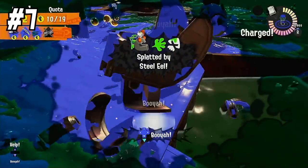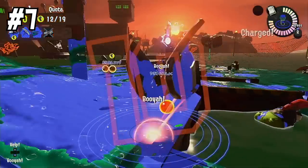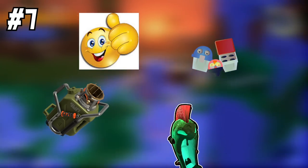Number seven: this is a rare occasional-use thing because it has to be in rotation, but the Explosher can be used to break flyfish boxes and can substitute bombs for mudmouths. If you have the opportunity to use it, then use it.